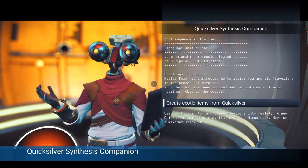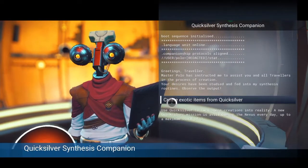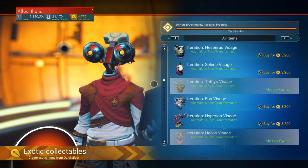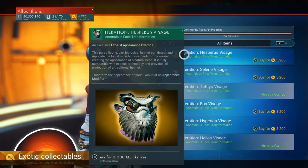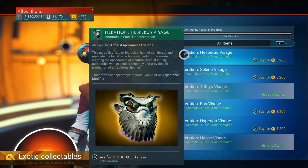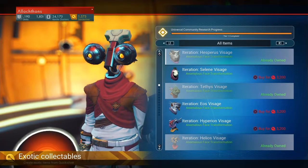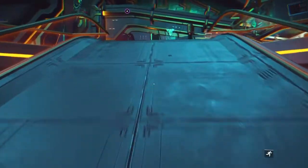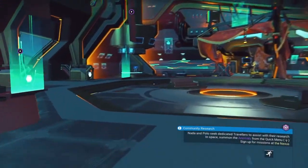Hello, this is a video for the newest visage that has been unlocked on No Man's Sky that you can buy with your Quicksilver. This is Hesperus, which many people have called the Owl Face. I kind of like to call it the Owl Bear — I've been watching too much Critical Role recently. This one was eagerly awaited, so I'm putting up this video as soon as I can.